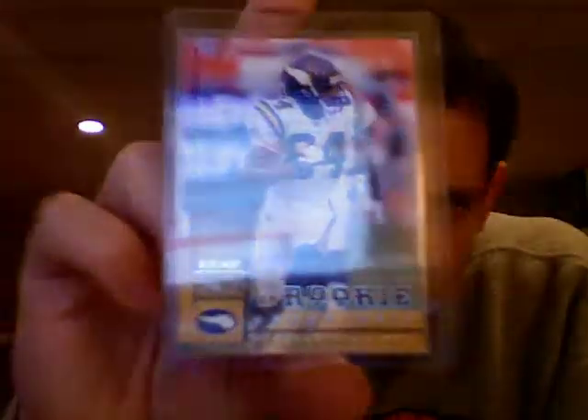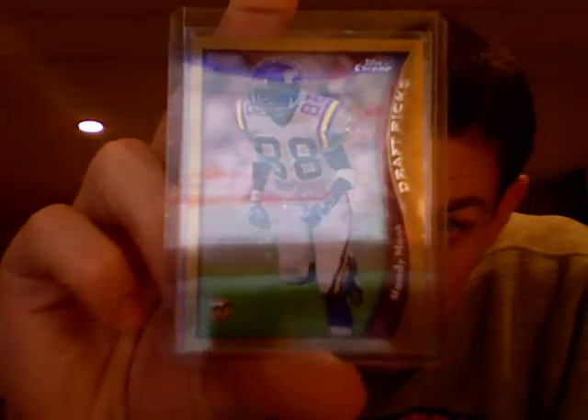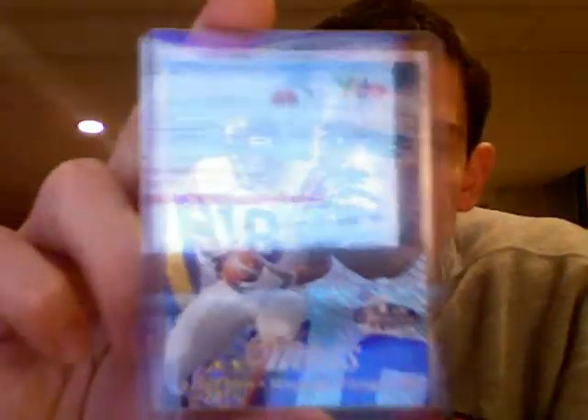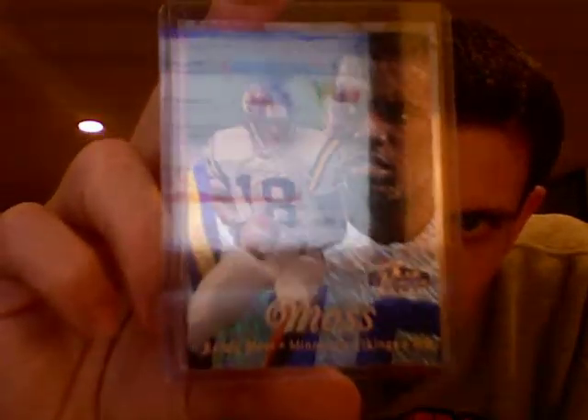Nice cards from 1998 here. Leaf Rookies and Stars — these are like throwbacks to me. Nice classic Bowman Chrome rookie card for '98. And Topps Chrome — there's that 88 jersey, that was probably pre-season. And here's the Fleer Showcase Grace version of the rookie card, which I think is the rarest from that parallel set. But those are all the Randy Moss rookie cards that I have.